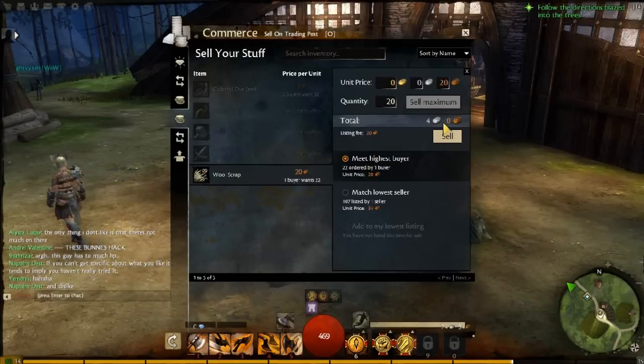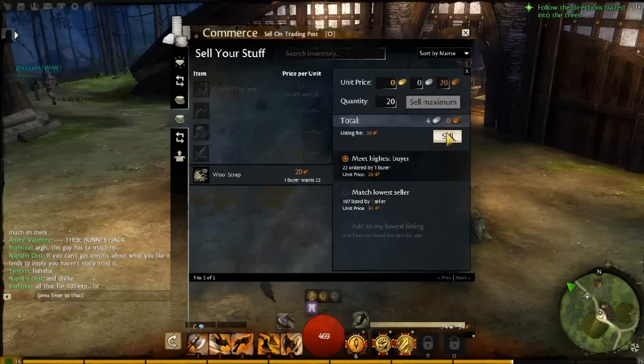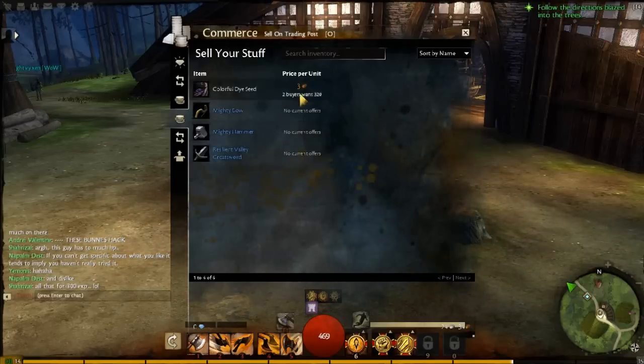So you can go up here, check your quantity, check the price, hit sell, and tell it how many. You can match the cheapest listing price, or you can match the highest buying person. You're probably going to want to match the highest buying person — it may take a little more time than a low sell, but there you go. I sold 13 out of 20 instantly, and actually a few minutes after this video I sell the rest.